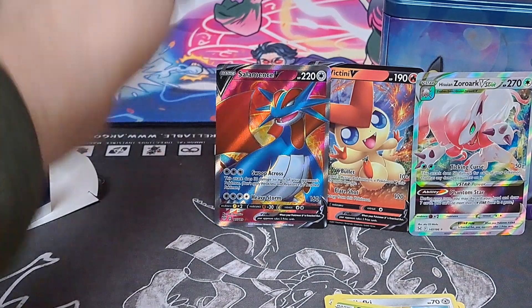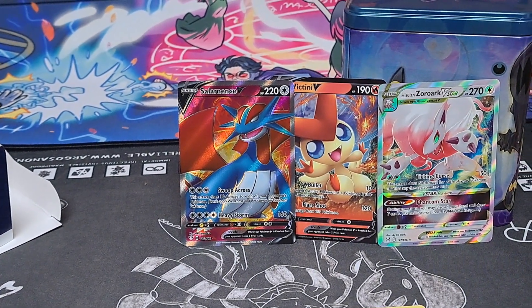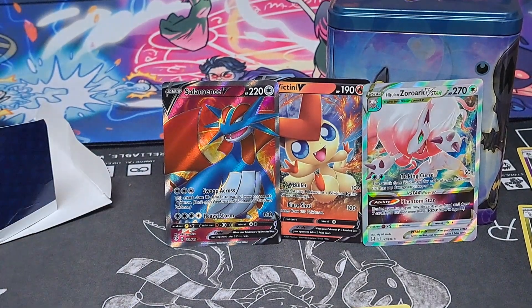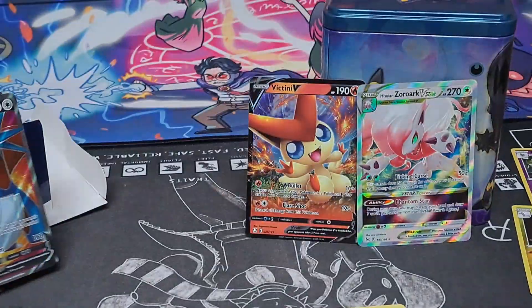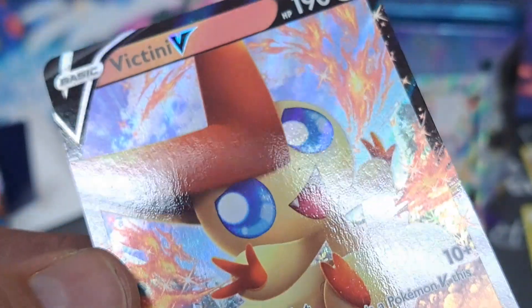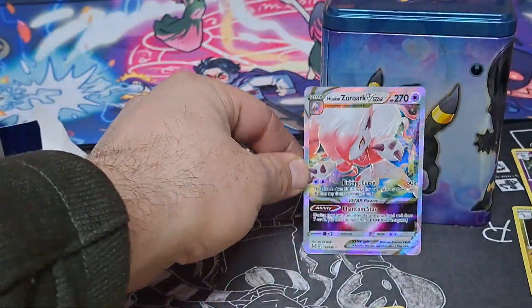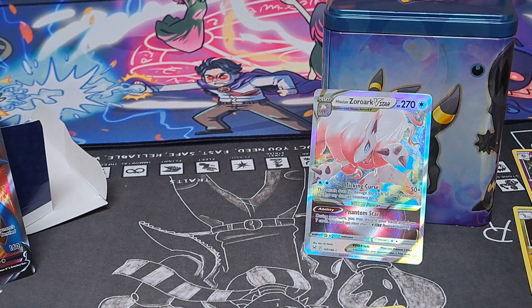Overall I'd have to say we did ourselves pretty darn good on that box. No Legendary Collections or Plasma Blast, yeah that kind of stuff wasn't in the box, but that Salamence V is a textured card which is very nice. And then we got that full art Victini V, and I like the textured Hisuian Zoroark V-STAR — very nice. Anyway, that's our run for the day. Hope you guys enjoyed, thank you.